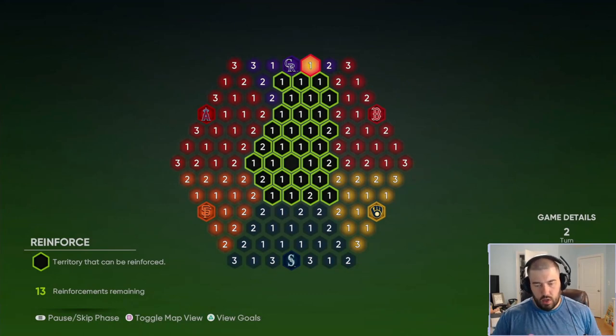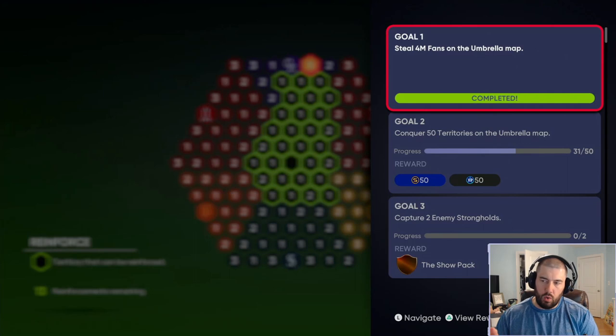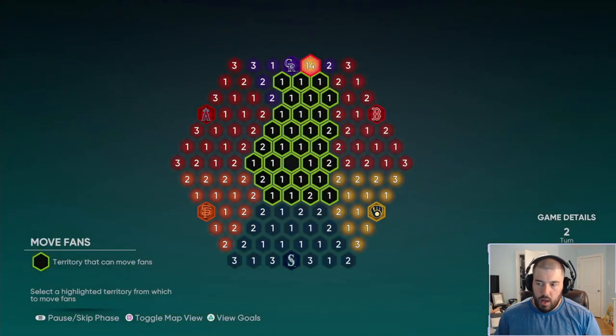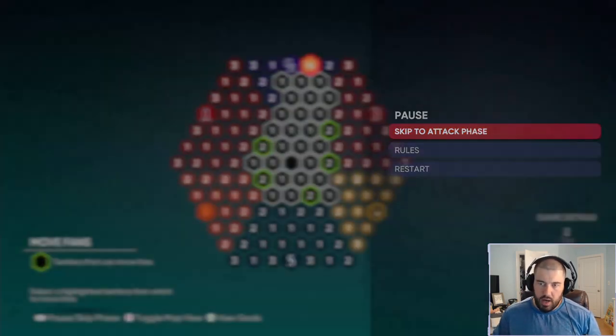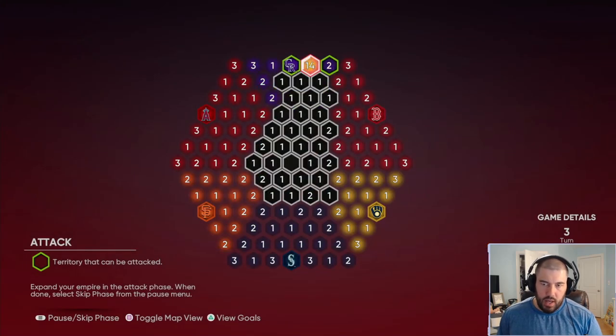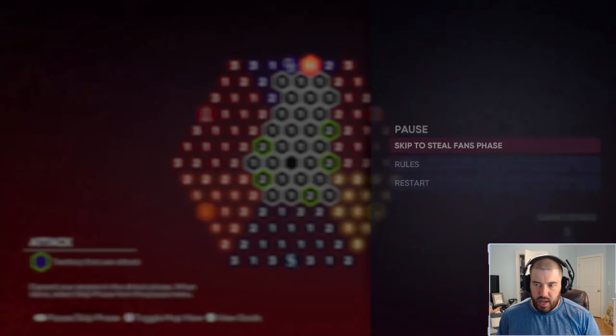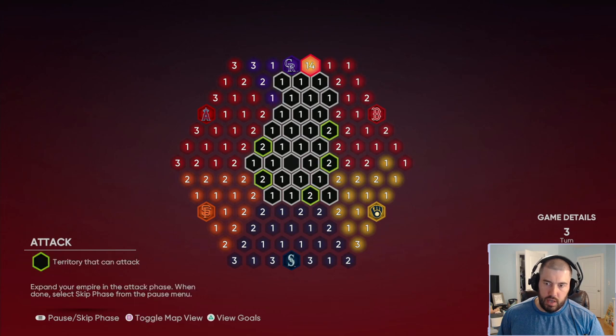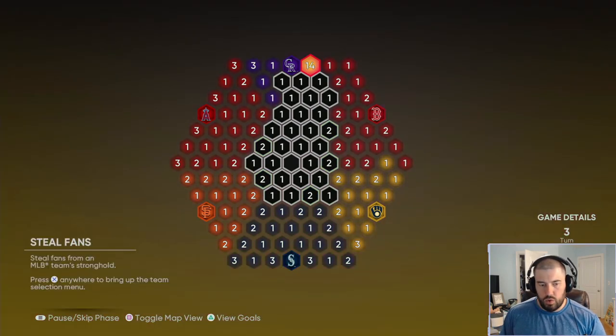We've completed the second Steel Fans phase and knocked out Goal 1. We're on turn 2 for Reinforce — reinforce right next to the Colorado Rockies. We're not moving fans, so skip to the attack phase. We still can't play on Rookie at this point. Do that cycle one more time: skip to Steel Fans phase, skip computer moves, skip back to Reinforce. We get 10 more fans each time. On the third reinforce we'll be at 34 fans and can definitely play on Rookie.